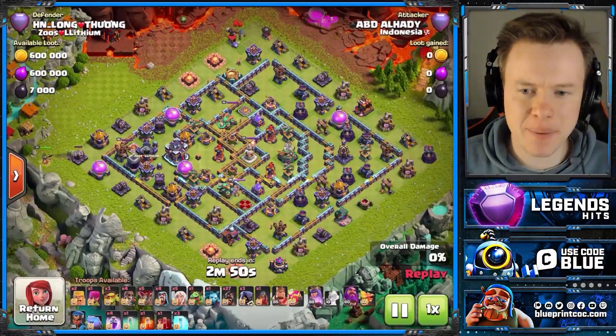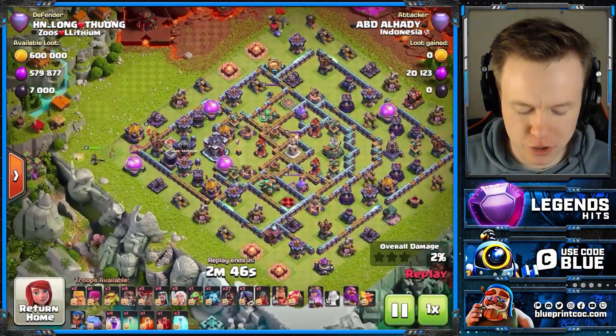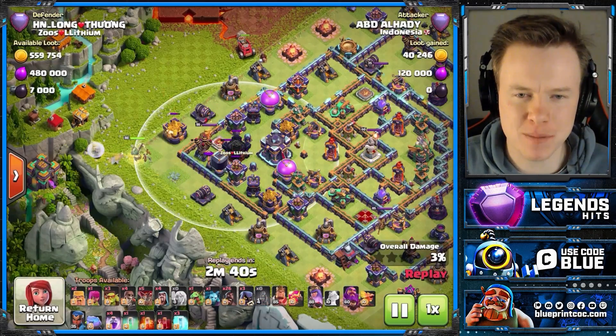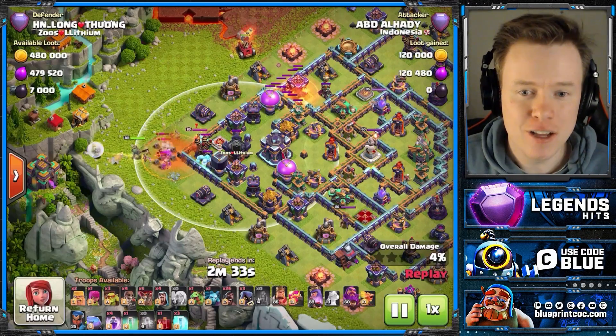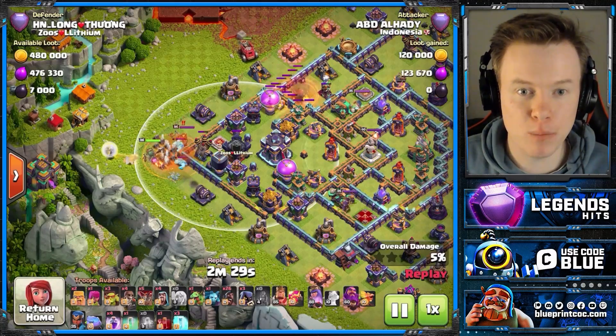Let's see how ABD decides to take down this base. Coming in with Queen Charge Hog Riders, starting on this side because this CC is kind of free — a base building mistake that makes this first hit a bit easier. But don't worry, he'll hit some bases later in this video that are not conducive to this army, but he still wrecks them anyway.